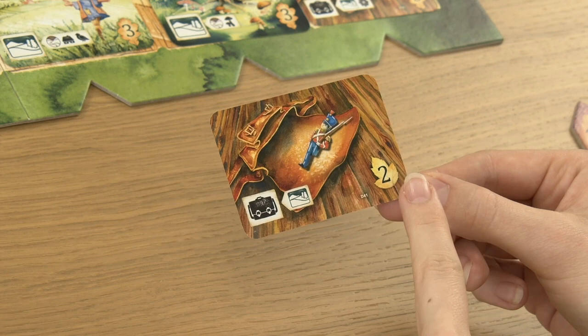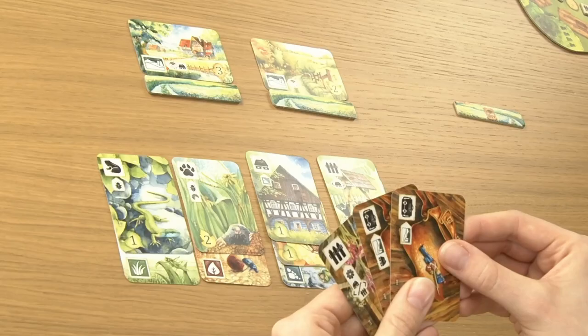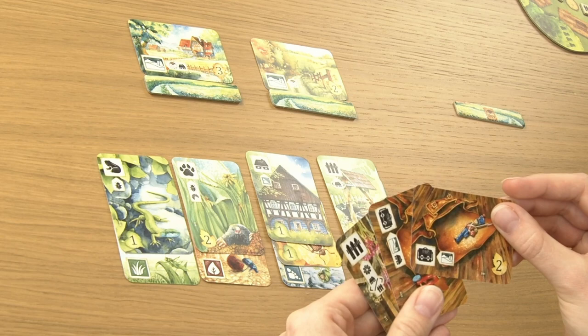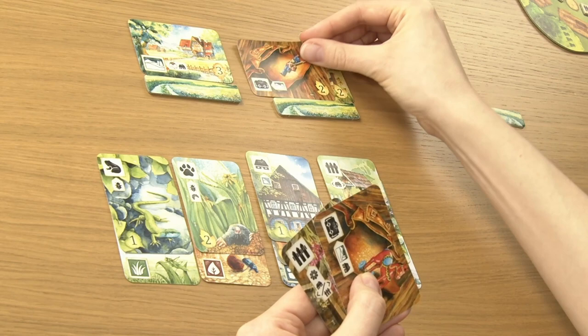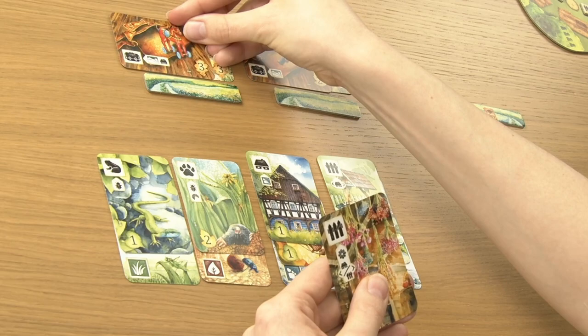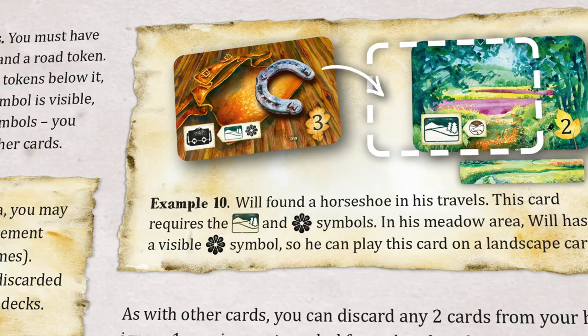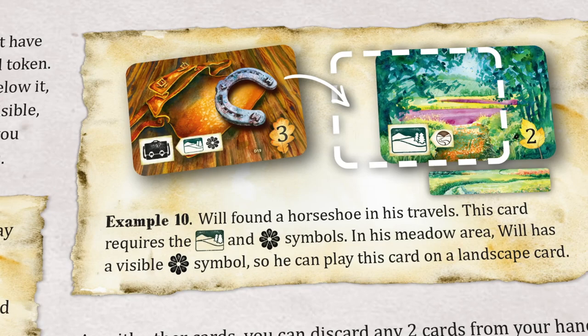On discovery cards are items you find during your trek. Like landscape cards, discovery cards are horizontally oriented and give you victory points, marked with the discovery symbol. Discovery cards require landscape cards to be played: place a discovery card on a previously played landscape card in your surroundings area. When playing a discovery card that requires only the landscape symbol, place it on one of your unused landscape cards. If it also requires other symbols, you must have all of them visible in your meadow area. After placing the card, you do not lose the required symbols.